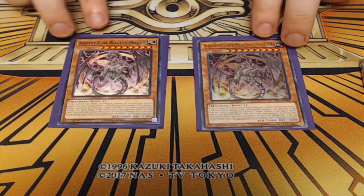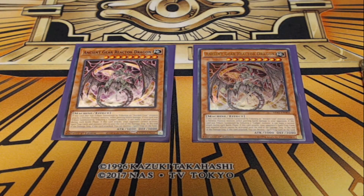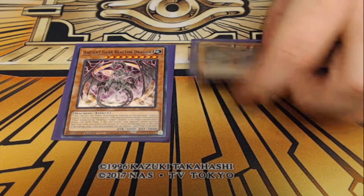Starting off, I am playing two copies of Ancient Gear Reactor Dragon. This is our big Ancient Gear boss monster of the deck. It's a 3,000 attack Ancient Gear monster that, when this card attacks, your opponent cannot activate spell or trap cards and monster effects until the end of the damage step. And at the end of the damage step, if this card attacked, you can destroy a Spell or Trap card on the field, which gets you some card advantage.